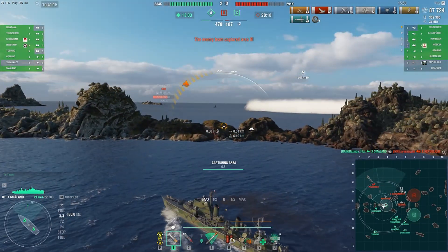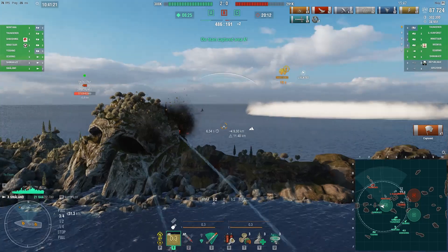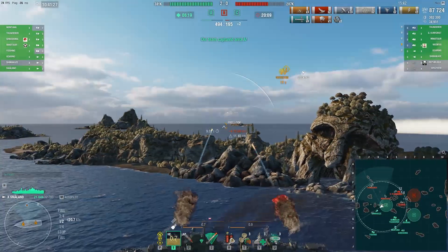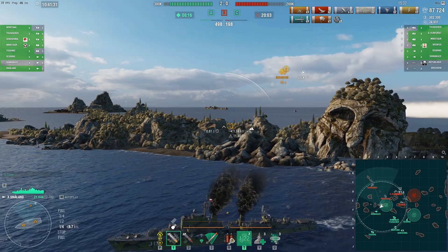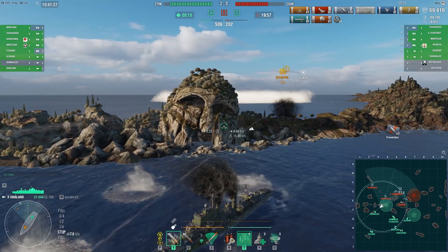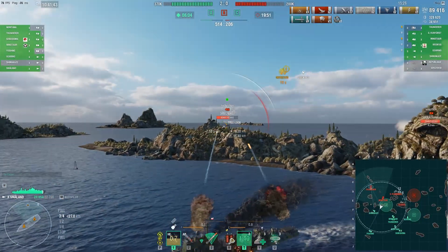He's up over 87,000 damage. He is hydro'd now by the enemy Minotaur, but still has pretty good island cover for the moment. The Smaland possesses very nice firing arcs, especially in enclosed spaces behind islands like this.